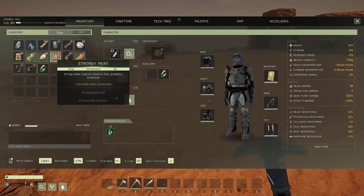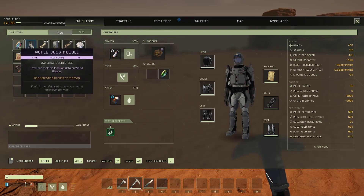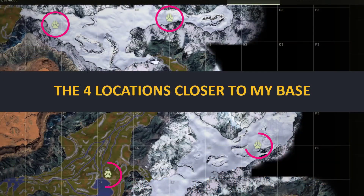First things first, place down your beacon or equip your world boss module to find the locations of the world bosses on the map. You can choose the location, then go set up a home base in or near a cave to prepare for the hunt.